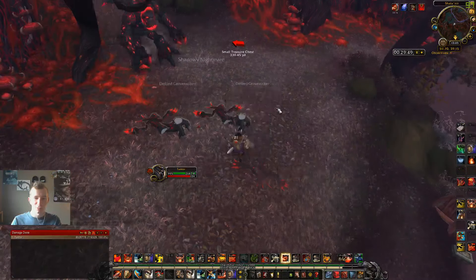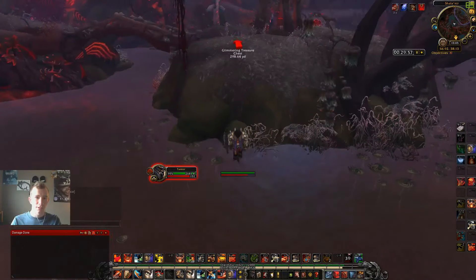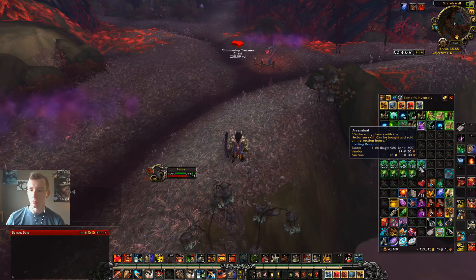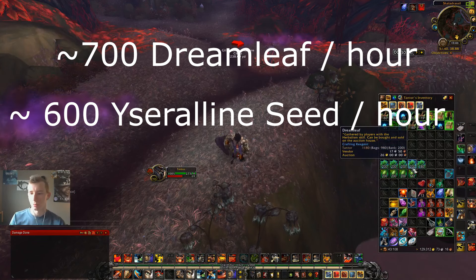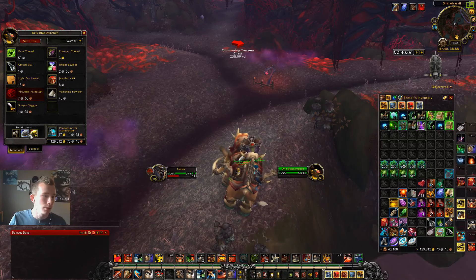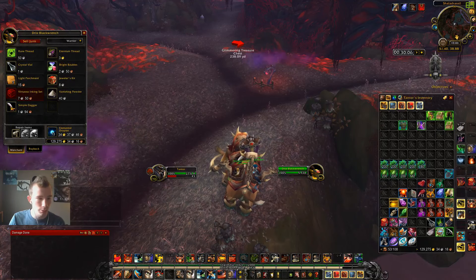We're coming up on the end of the timer at 30 minutes and 6 seconds. The first ten minutes of that run I pretty much got trolled. Checking the bags: Dreamleaf is up to 980, and Ysera line Seeds is up to 712. There's a bunch of trash items we got — just random stuff picked up off the mobs. We're going to go ahead and sell that and see what all that was worth for half an hour. After selling and repairing, we got 274 gold just for the basic trash items.